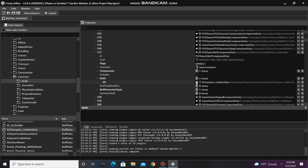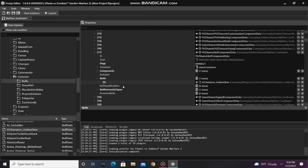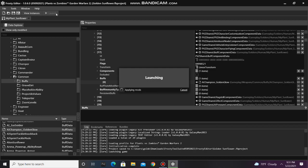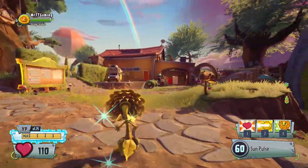This seems like a good spot to save our project — now call it Golden Sunflower. Finally, we'll launch the game to see if Sunflower is golden. And as you can see, Sunflower has a gold glow.